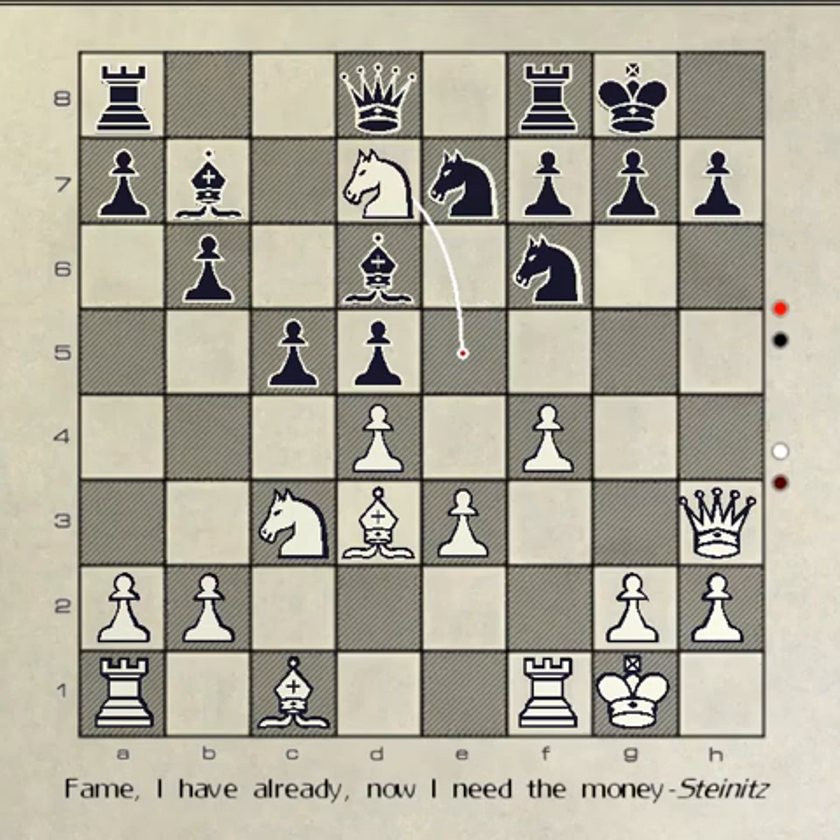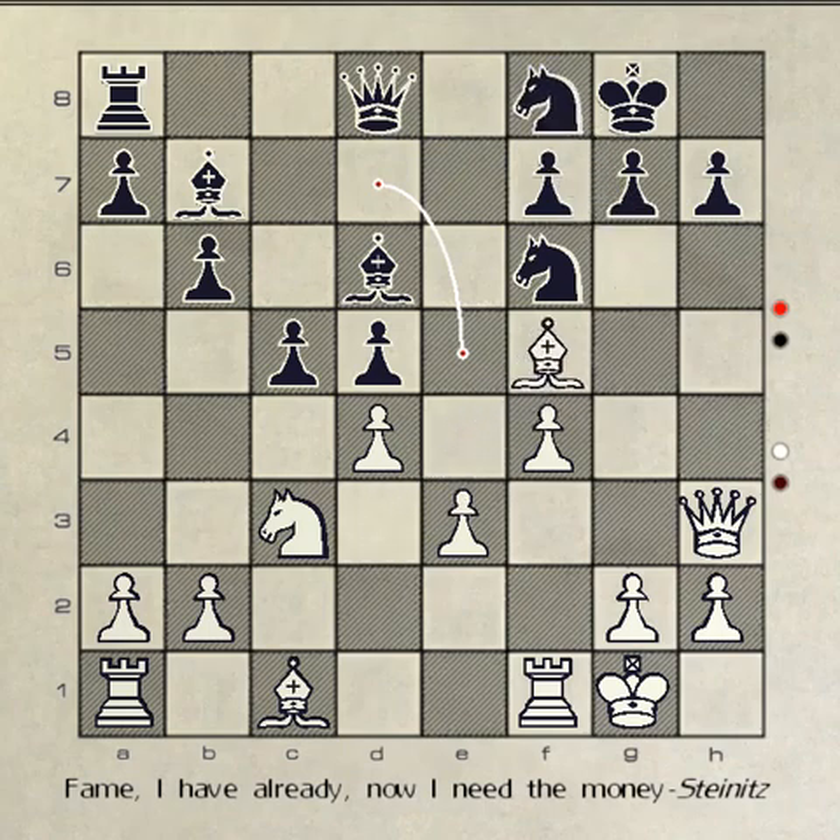The chess master recommends knight to g6. You move your knight to g6, white counters with knight takes rook, your knight takes knight, and white counters with bishop to f5.